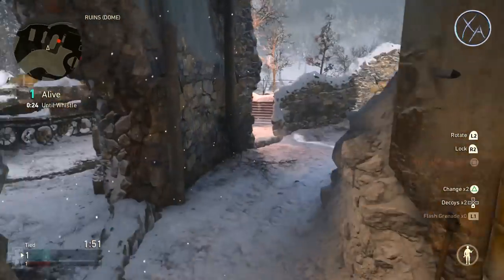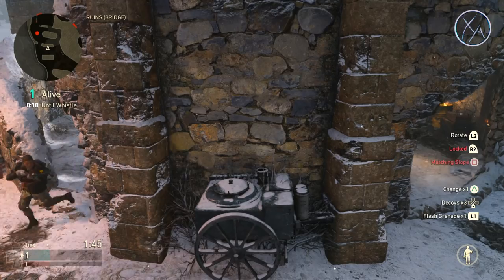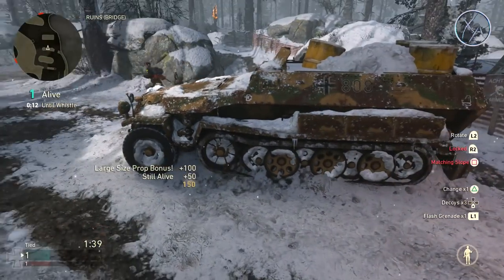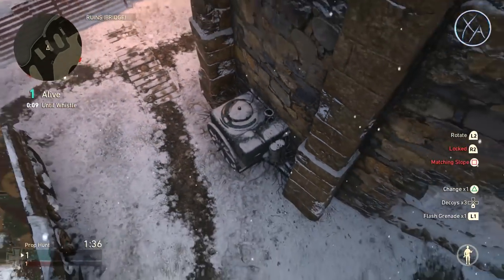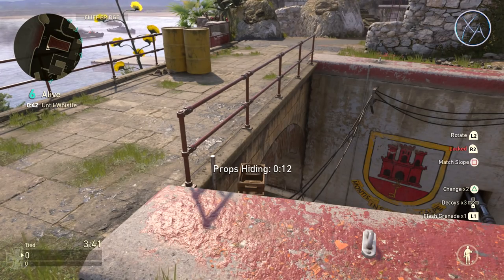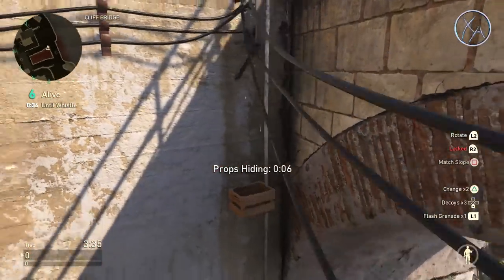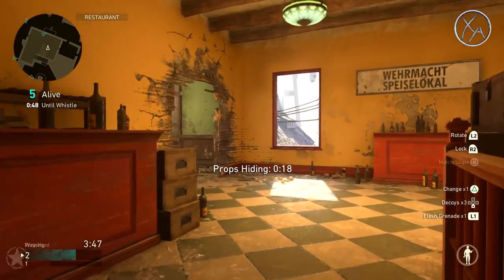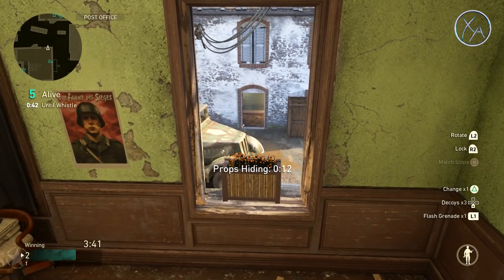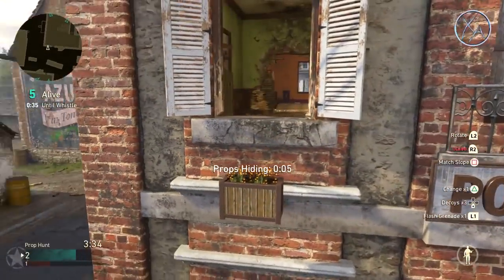Starting with tips for props — how do you stay alive longer and hopefully make it to the end of the round? First up is the jump and lock technique. When you're a prop you can jump in the air and hit the lock button, which is R2 on PS4, and your prop will hover in the air. On Gustav cannon, if you climb up and mantle over the edge, you can lock your prop in midair in an area where people often don't look.